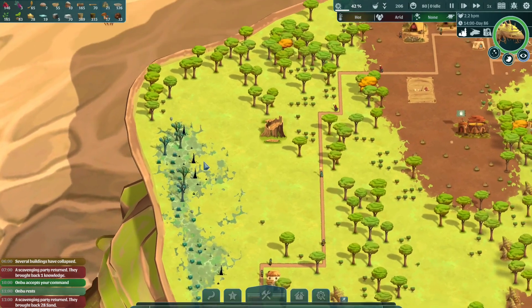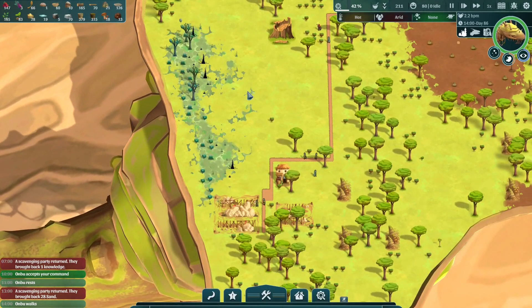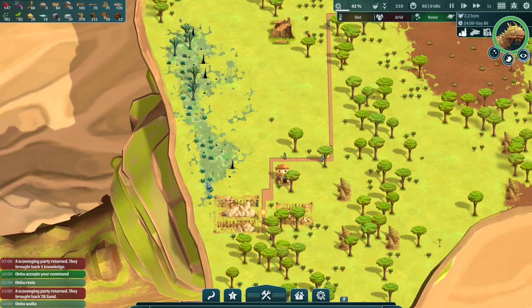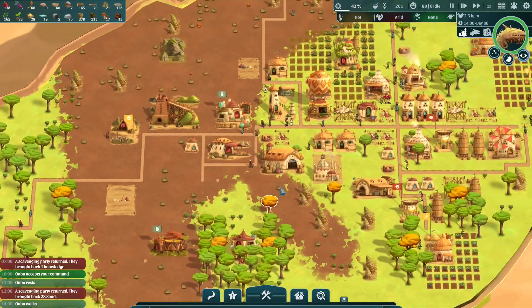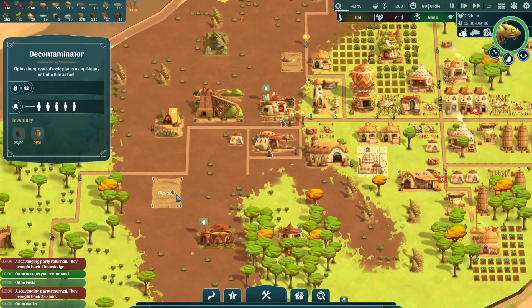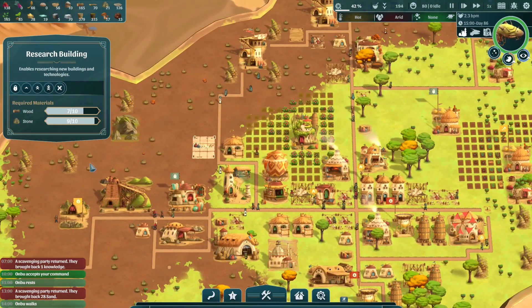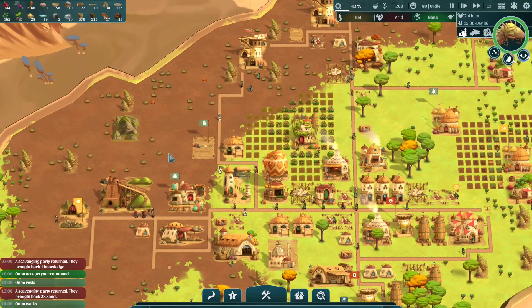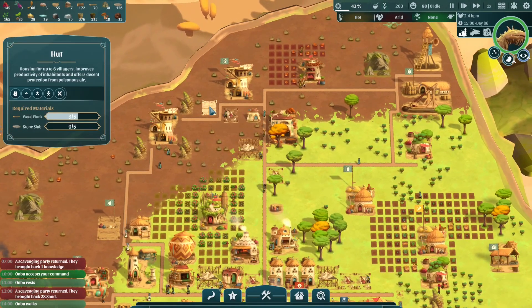There's one over there. The other issue we've got, as you can probably see, is we've got a load of smashed stuff, and also this toxicity is taking over. But at the moment everyone is focused on repairing this place, so we want to get that built as quickly as we can. I think this is a research building — I'm going to cancel that for the moment. Let's just focus on repairing what we've got and go from there.